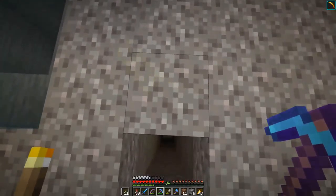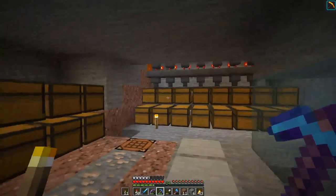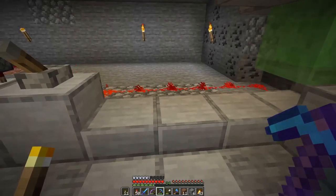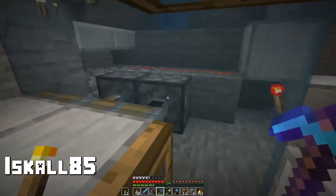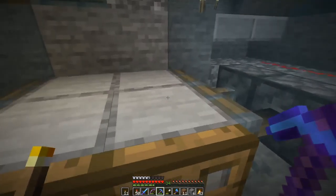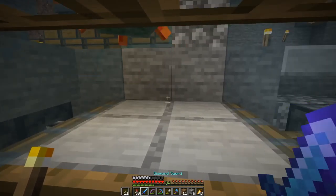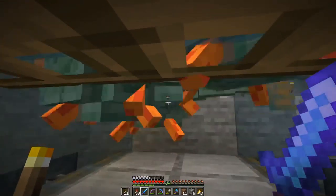Over here I have a drop chute that leads down to the upper layer where we have the storage, and this is actually the manual killing chamber. This is a setup inspired by Impulse 85, so I can turn it on which will push blocks on here so the knockback cannot push me back. And as you just saw, the pistons will retract for a short time, basically allowing any drops that collect on top to fall down.